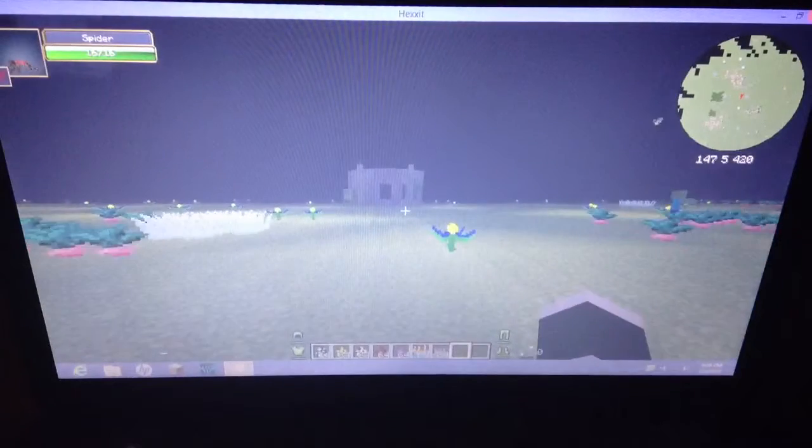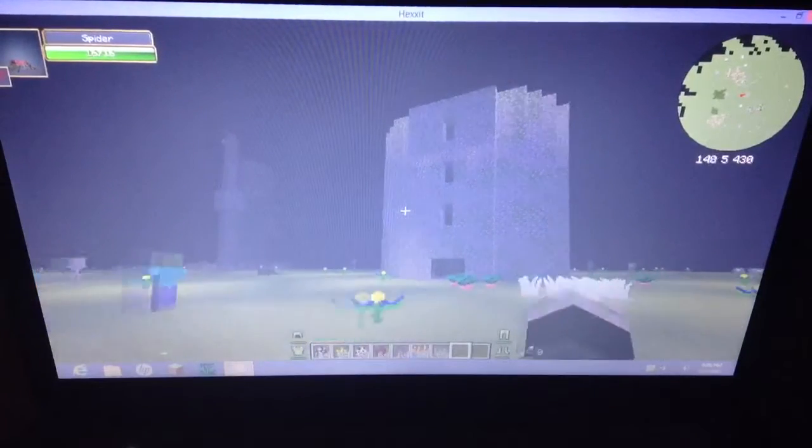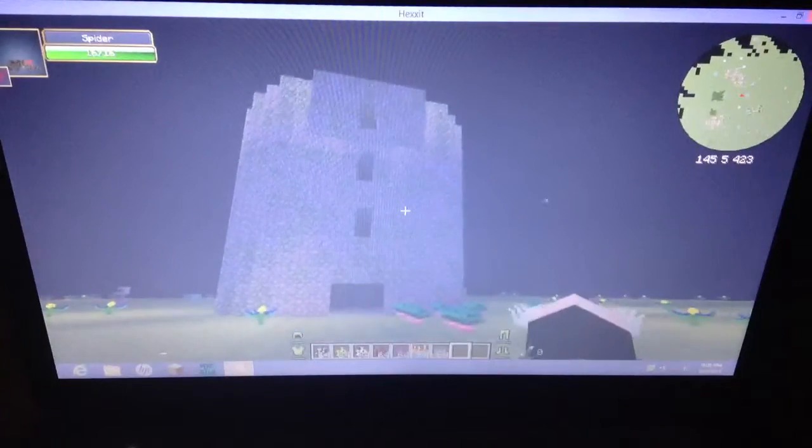As you can see, I'm on creative, and on superflat, if you generate structures on, then things will spawn, like towers, just like this.